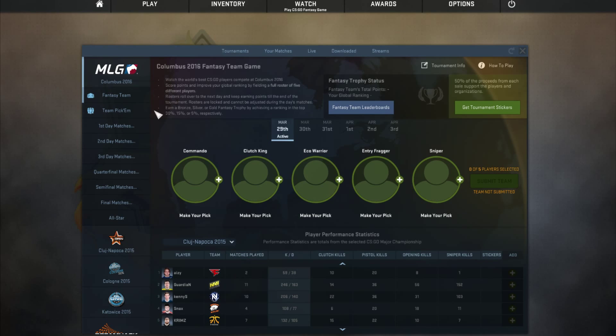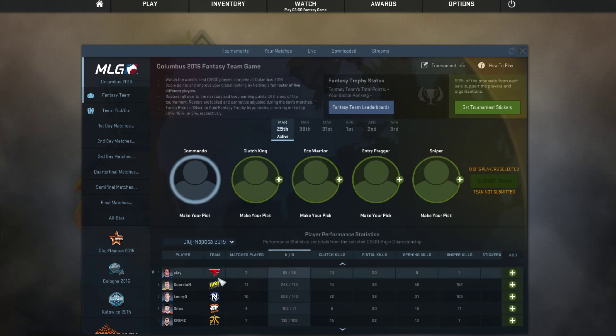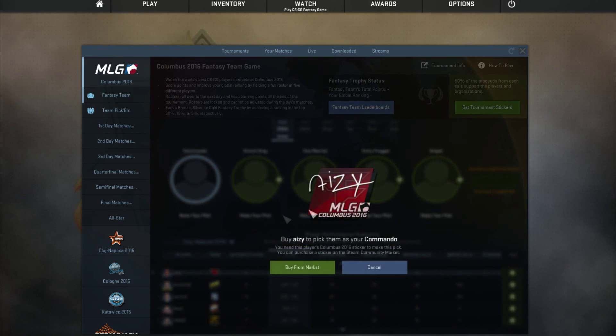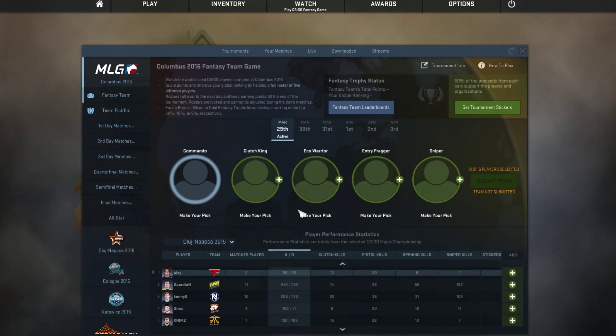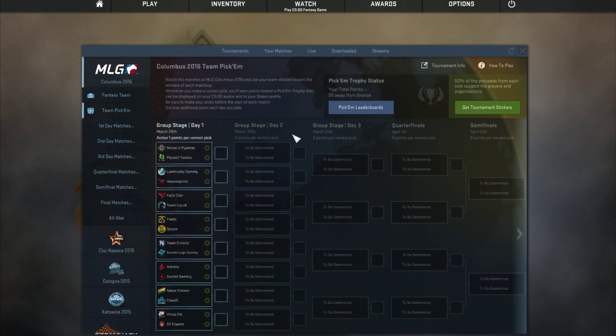You can read a bit more about it right here, and there are little boards and stuff. But this does cost money. So if you wanted to add a player like this Phase guy you can add him, but you have to buy it. Everything here costs money, and the Pick'em game also costs money.